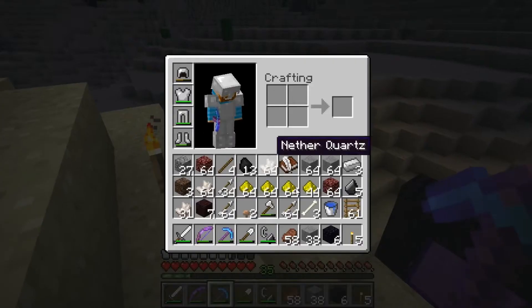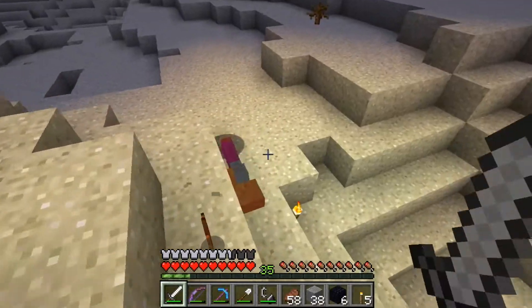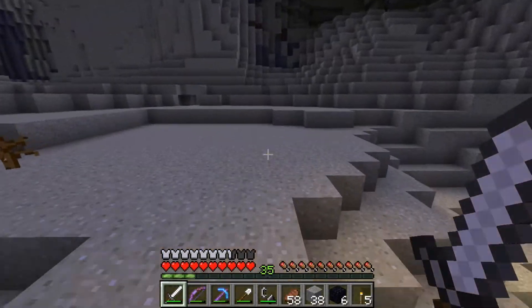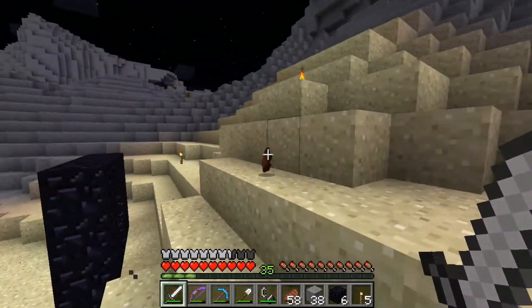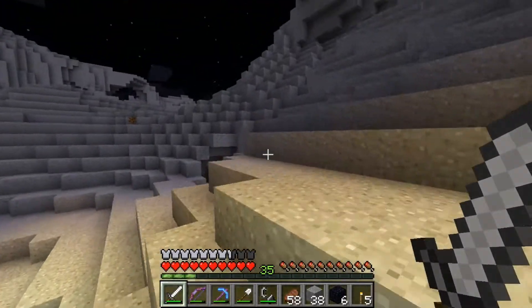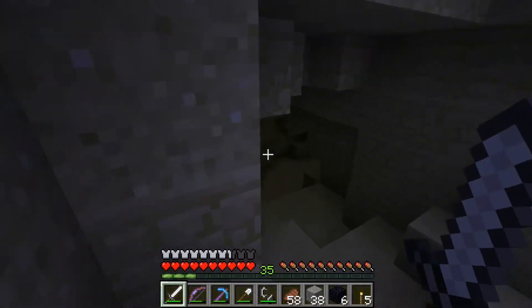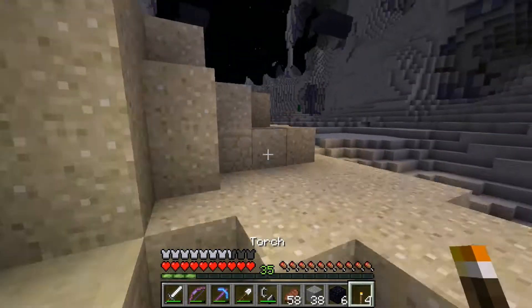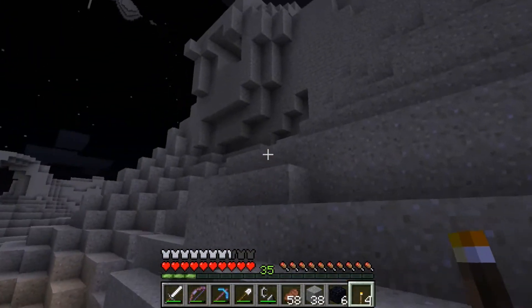I don't have any room in my inventory though. This is where you really need an ender chest - then I could just dump all the stuff in that and mine as much as I want. There's a cave down here too. Let's not get too carried away, though - but this is cool! I should connect these two portals in the nether with a rail track.